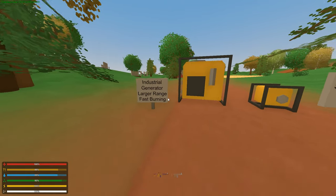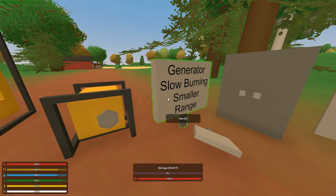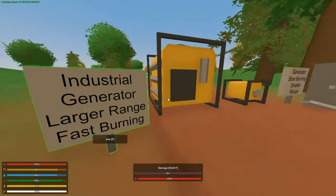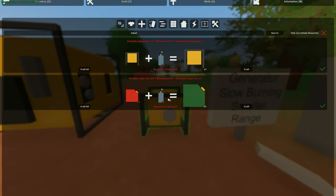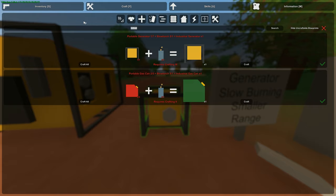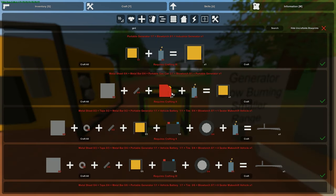Next we're going to go over generators. There are two types in Unturned. First, there's the generator - this small guy here - it's slow burning and has a smaller range than the industrial generator. The industrial generator is the second type; it has a large range but burns fuel quite quickly. To create the small generator, you need four metal sheets, four bars, two portable gas cans, a blowtorch, and crafting level two. To create the industrial generator, it takes seven generators, a blowtorch, and crafting level three. Your blowtorch won't be used up when you craft these - you just need it to craft them.